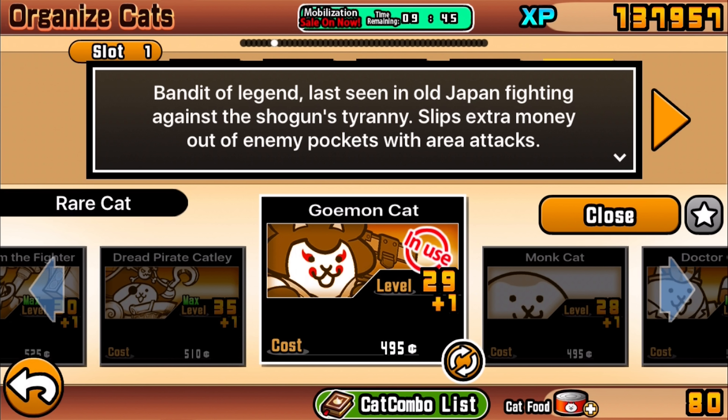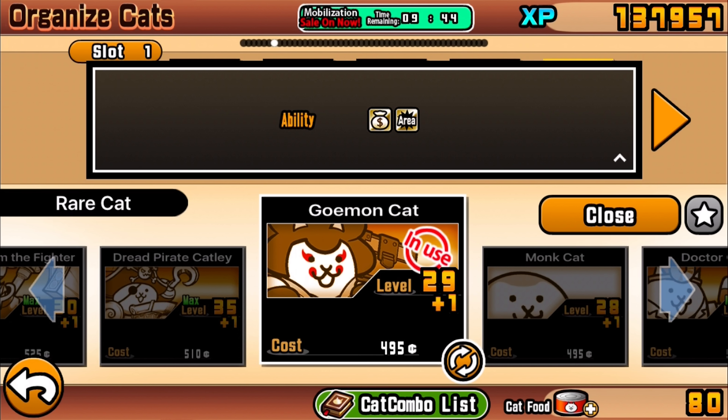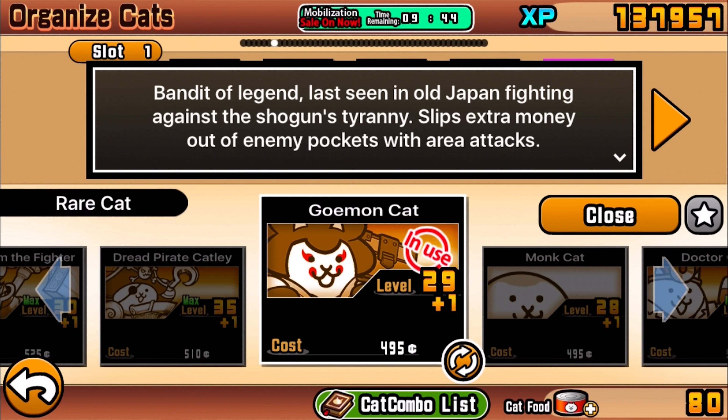That's where its true form comes into play, because it gains something that helps deal with these types of scenarios. The Goemon Cat - last seen in old Japan fighting against the shogun's tyranny, which is a bit of a reference to something. Its key feature is area attacks, so versus the first two forms, it can actually deal with large crowds of really weak enemies without the same trouble.